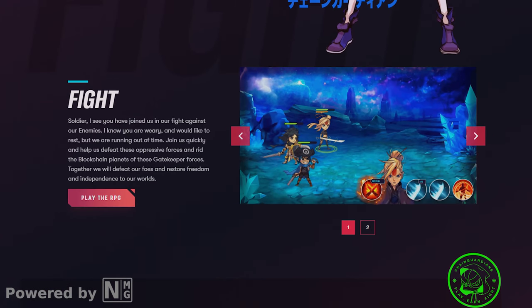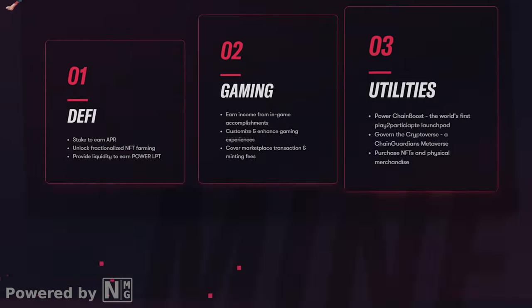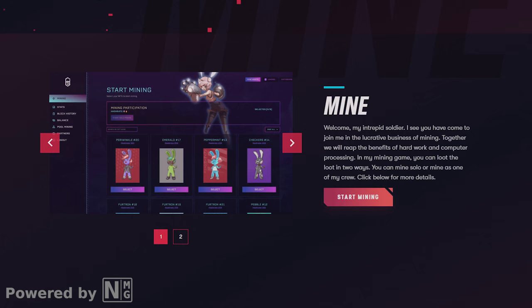There are currently two ways being developed to play and earn tokens that make up the heart of the Chain Guardians ecosystem. There's a role-playing game that's in beta testing phase and an NFT mining platform. The RPG offers a campaign, PvP battles, and boss raids. Just take note that while in beta, the RPG rewards are disabled until further testing is finished.